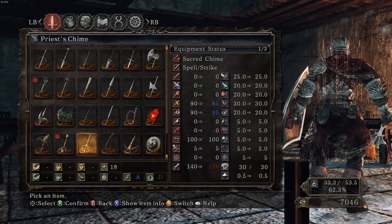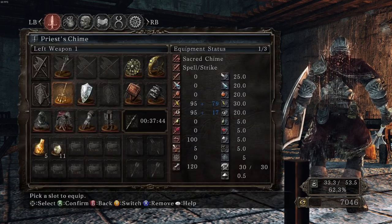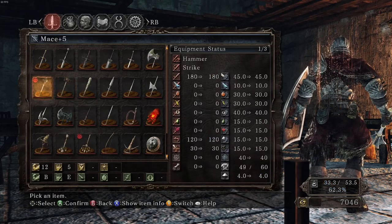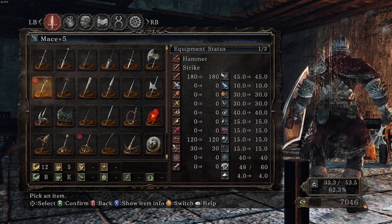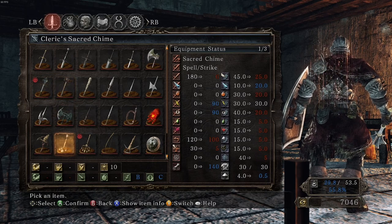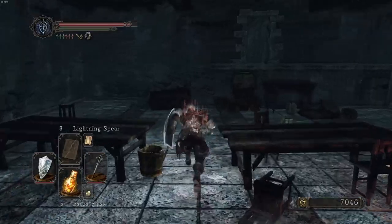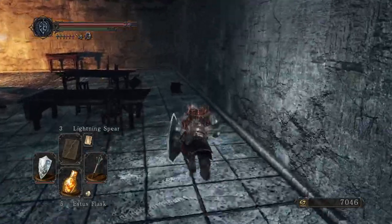Let's check out that Priest's Chime — that seems like a direct upgrade for us. It has a scaling for lightning. We also got the Large Club — this has a B scaling and so does that, at plus five. That thing hits like a truck. The Large Club has an A scaling but requires 26 strength to wield one-handed. Pretty sure the entire purpose is to wield it two-handed.